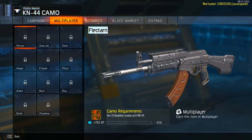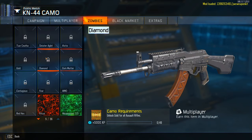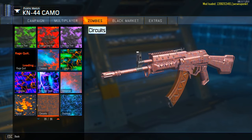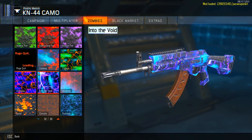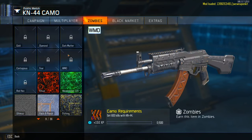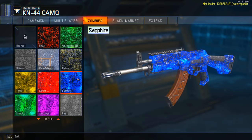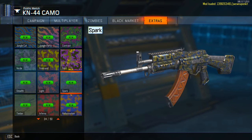This mod allows you to have a lot of camos you normally wouldn't be able to have in the game, including some custom ones. The black market camos are in the Extra Camos tab. Other camos like the Pack-a-Punch camos will be in the Zombies tab. The Multiplayer tab just has the normal multiplayer camos, and the Campaign tab just has normal campaign camos — no real point going in there.